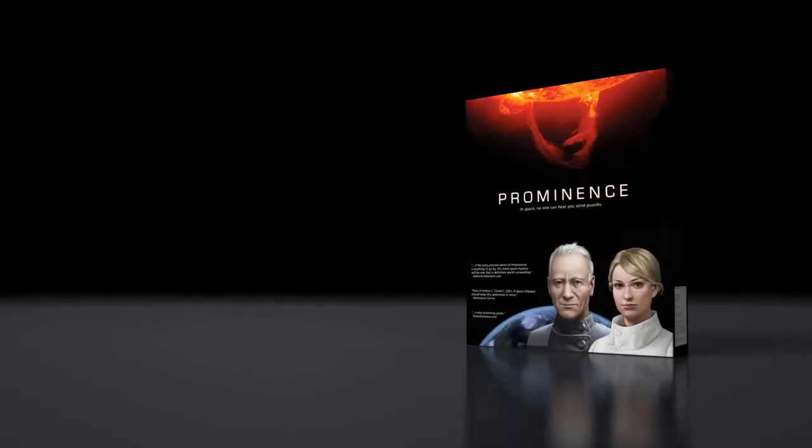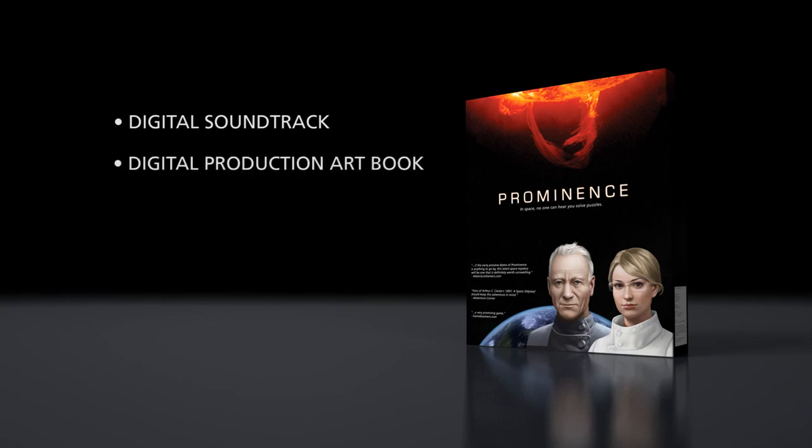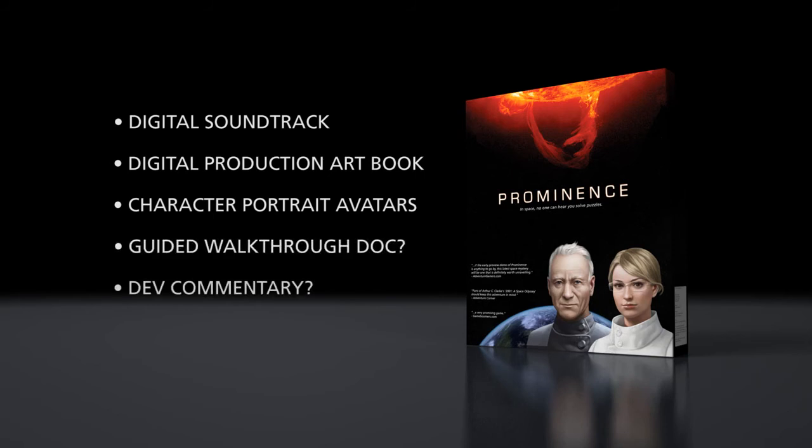If you ever bought one of those classic point-and-click adventures, you might remember all the goodies that were often included in the box. With Prominence, we're hoping to rekindle those memories. Every purchase of the game will include a collection of downloadable extras, including the complete soundtrack with more than 40 minutes of original music, a digital art book, character portrait avatars for many of the main characters, and a few other goodies that we'll announce as we get closer to release. You don't have to be a backer or spend extra money — it's all just part of the fun.